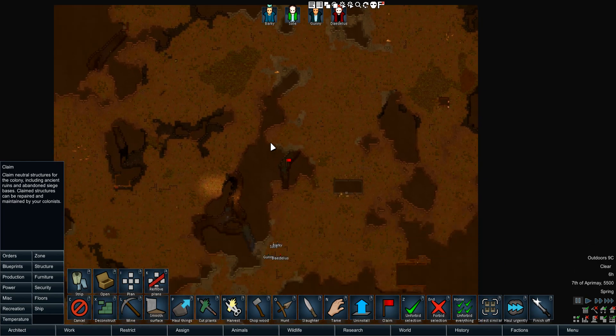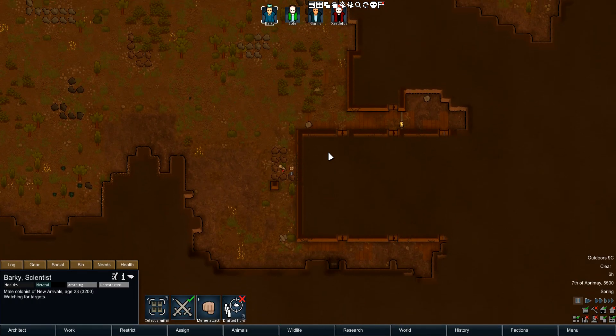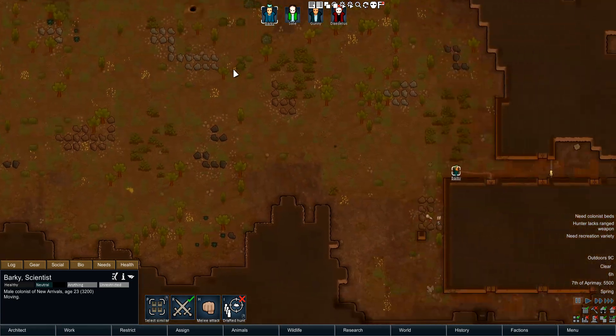I'm going to go ahead and do that. There's a mod settings thing I'll take a look at in a few seconds. Let's walk around the bases and see how good of a start this would be — we just started, the drop pods dropped the stuff off.